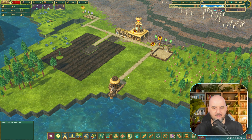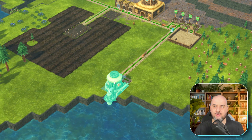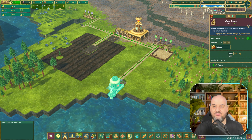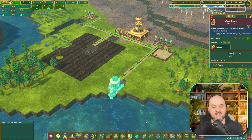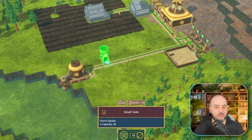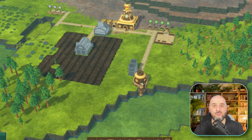Then we have water. So far our water pump is enough and there's no problem with it. The issue is we have very little water reserve — only 15, and that will disappear within a day. What we have to do is actually build water tanks. The cheapest one is the small tank, and I would recommend having two. That should be enough for the first drought.